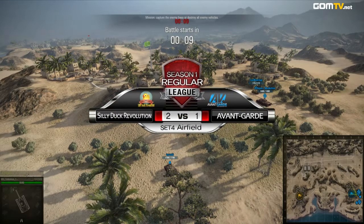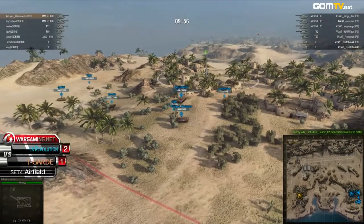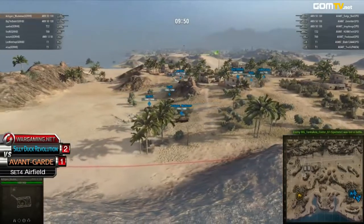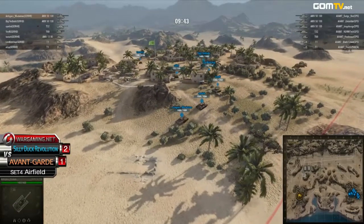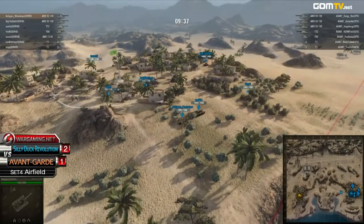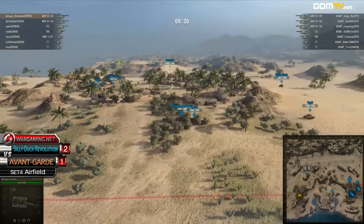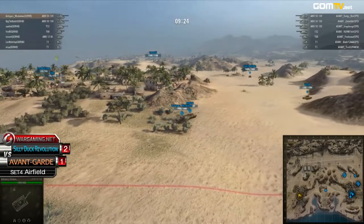Avant-Garde starting to the west as the yellow side, their opponent Sea Ducks Revolution starting to the east as the blue side. Let's get on the road! Tank selection is pretty heavy on both sides. Sea Ducks going with three heavy tanks, one medium T69, and one AMX-13. Compared to Avant-Garde, slightly more mobility, but Avant-Garde definitely have more firepower, banking on that long-range damage factor.